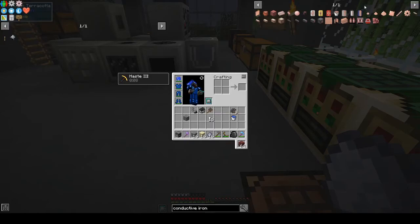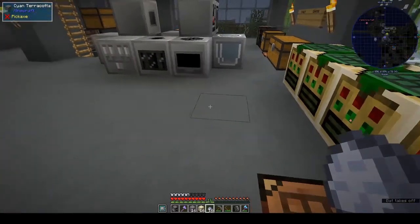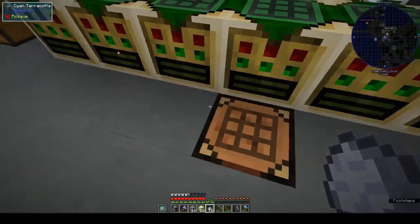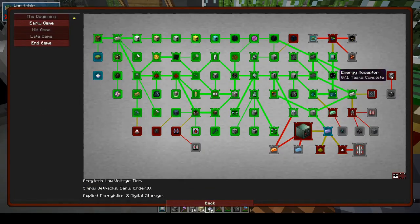Ender IO has conductive iron and conduits. You have different types of conduits: item conduits, pressurized fluid conduits, fluid conduit, and for outputting energy you have the conductive iron energy conduit - that's what we'd need to attach to our system to get it charged. I haven't tried it, so let's see how that goes.